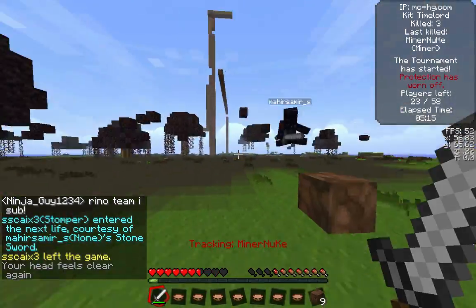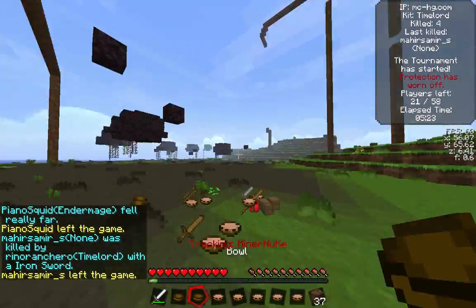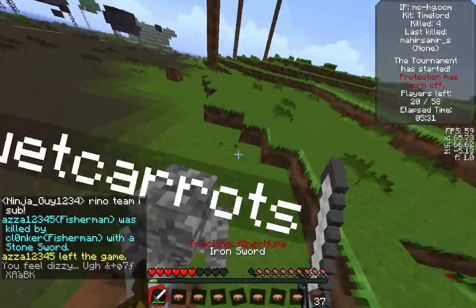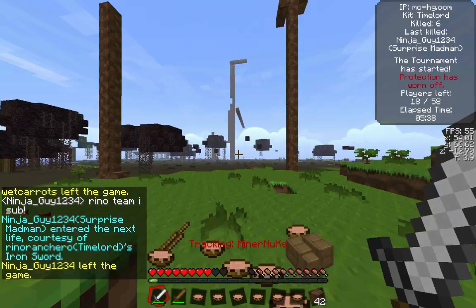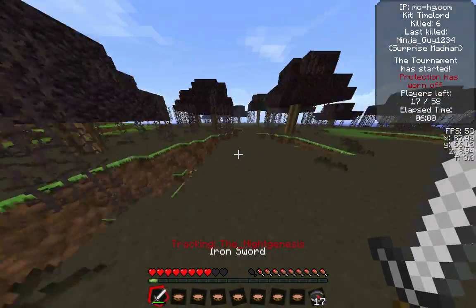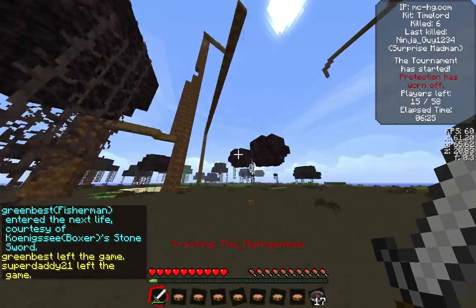I get this guy who's trying to tower — Marmarsher — kill him. Then the other guy is towering over here. He jumps down but misses with a stomp, and I go in right there and finish him off. But look who's coming in — the annoying madman yet again. Right there I'm finally able to kill Ninja Guy. He was actually a surprise madman. I go back, grab my iron from my furnace, and continue on with this game.